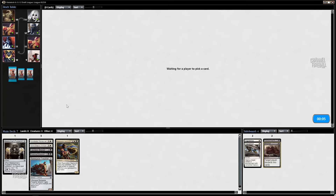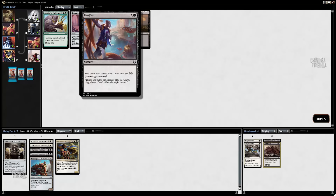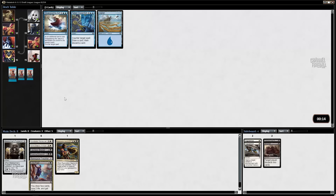None of these cards really do anything. I'll take Mind Rot and probably never use it. So this is not a great start. I think probably the best card I've seen this entire pack is the Gearsmith, and I'm on track to play it, so I sort of think I'm in about as good a spot as I could be. But I did not open a good rare, and I didn't really get passed anything insane. So it's not a great start.